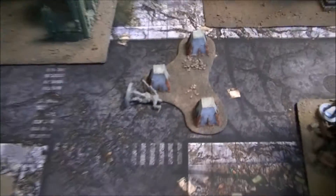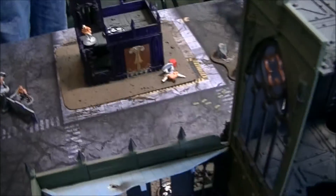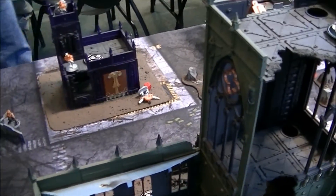Jeff's turn three. The heavy came around the corner and took a shot at a ganger — missed with his pistol. The leader came into the window and shot down at a Juve, pinning him. He also flesh-wounded a ganger down there with two flesh wounds total, but he's not out of the fight. Otherwise not much of a turn.